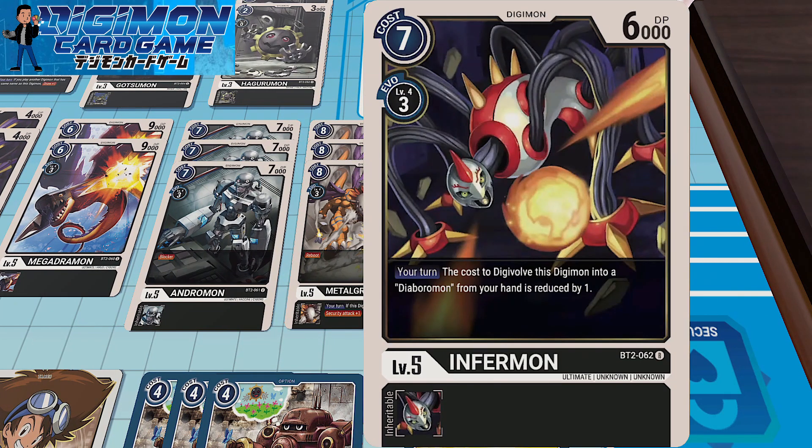Two copies of Infermon. If I don't mind not having Security Attack plus one — like if I'm already ahead of the game and I happen to have Infermon and Diaboromon in my hand, I'm more likely to drop the Infermon because it allows me to bring Diaboromon out that much quicker, especially if I have a Tamer out already. It allows you to reduce the cost of Diaboromon by one if you Digivolve from Infermon.